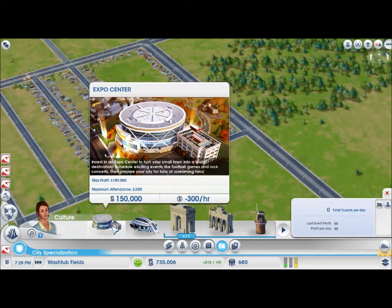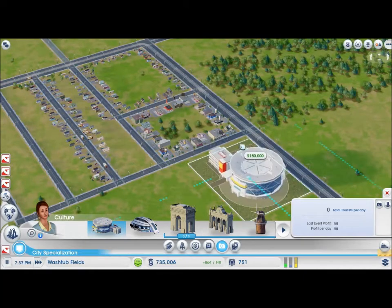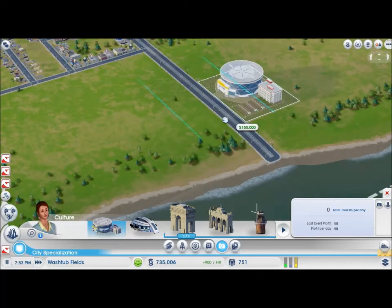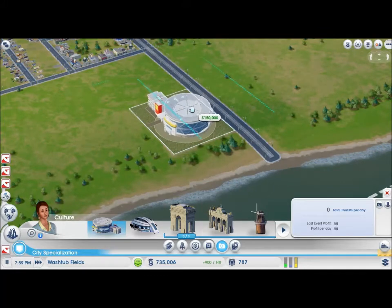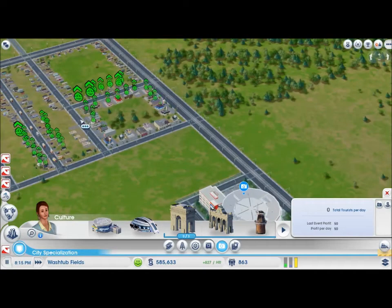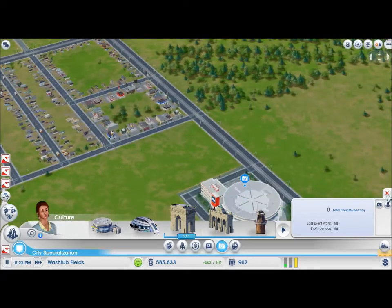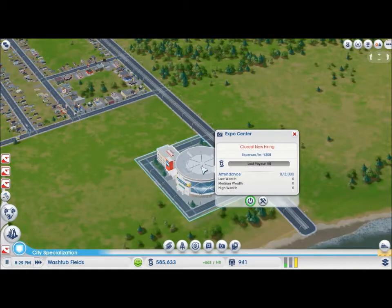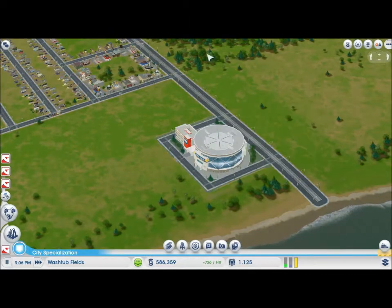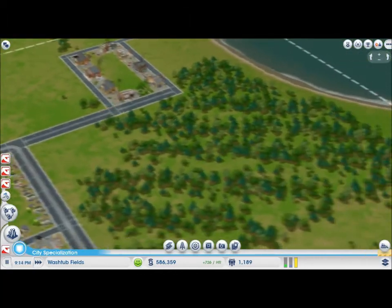Schedule things like football games and rock concerts — why not? Let's put that down here in what I call a specialisation zone. That is going to cost us quite a lot. Our citizens are really, really happy at that — things are starting to grow. This will turn our city into quite a payout. The expenses are always going to be minus 300 an hour regardless of how many people visit. But the payout as you get bigger crowds is going to be really cool. We're going to create a really cool little tourist city on the corner here.